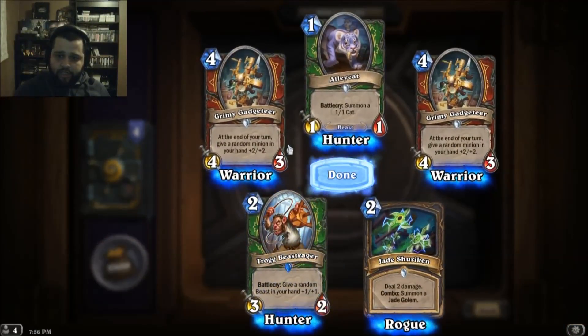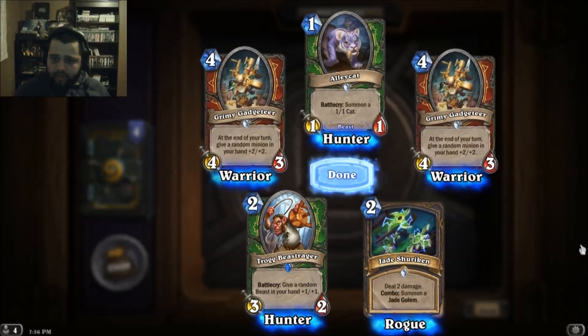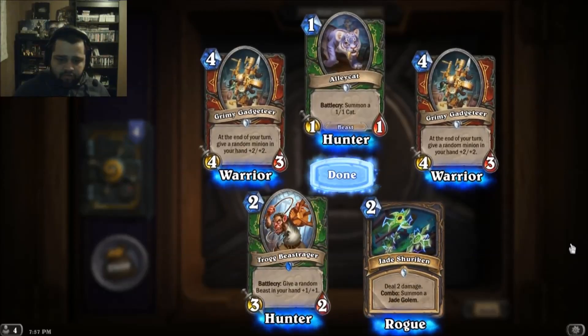Another Jade Shuriken. At the end of your turn, give a random minion in your hand plus two plus two. That's the same card I just read — more doubles, please.